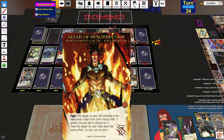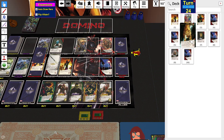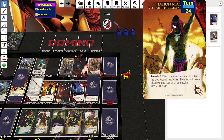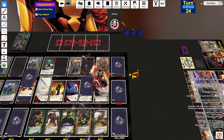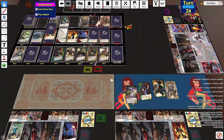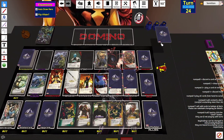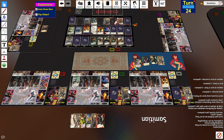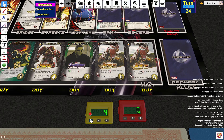Player on your left chooses a non-henchman villain from their victory pile — it enters the city with a wound on it. Then the player on your right does the same. Non-henchman enters the city with a wound on it and gets another wound. Each player may discard a card — I'm going to keep that actually, I'm going to wound it again. And then the wounds go away. So I need a Recon Drone every single turn or I lose — which is not great. Seven recruit — one of these and one of these.